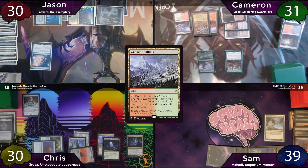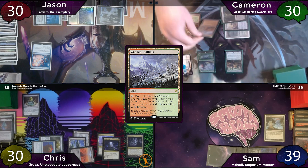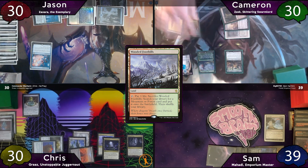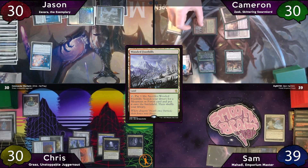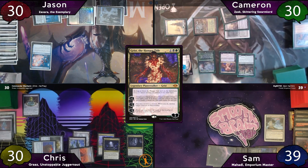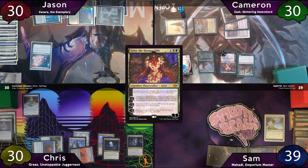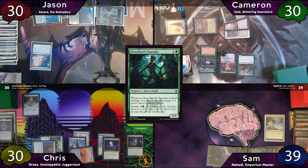Cameron wastelands Jason's Cabal Coffers, taps Gaia's Cradle for 5 green mana, and casts Grist from his graveyard, paying the 1. He activates Grist to make a bug and mills Swarming Infestation. With his last 2 Cradle mana, he casts Broodhatch Nantuko without paying the 1. The turn passes to Sam, who plays Mahadi paying the 1, then passes to Chris, who gets 3 colorless mana and uses a Wayfarer's Bauble to fetch a Wastes. Unfortunately Chris has found almost exclusively mana this game, so he just passes to Jason.